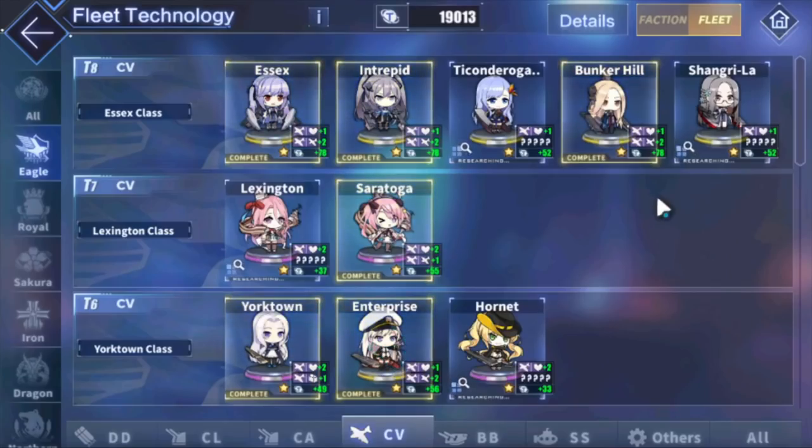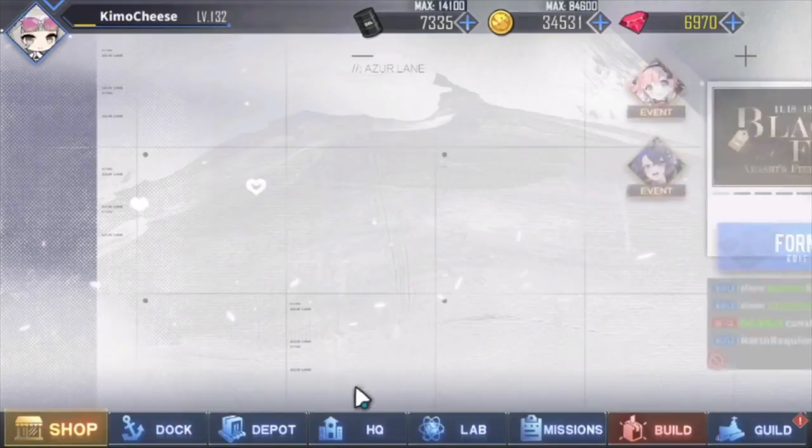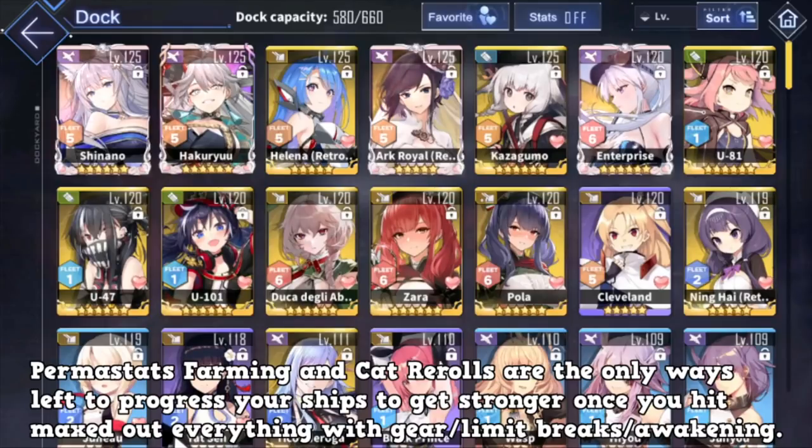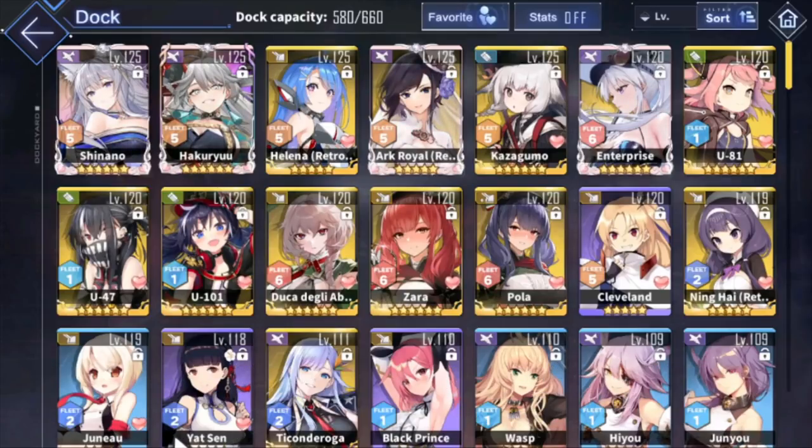Otherwise you can ignore them if you want. Those stats apply to all ships of that specific category for all PvE content. Now, is this worth it? It's an endgame thing. When you have nothing to do and you have a lot of oil, and you want to farm some stats and get stronger somehow - aside from the RNG cats, permastats are also one way to get stronger.